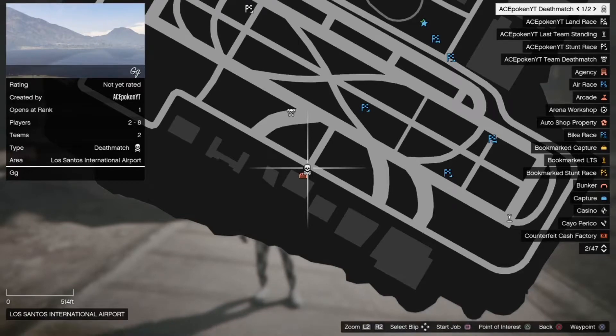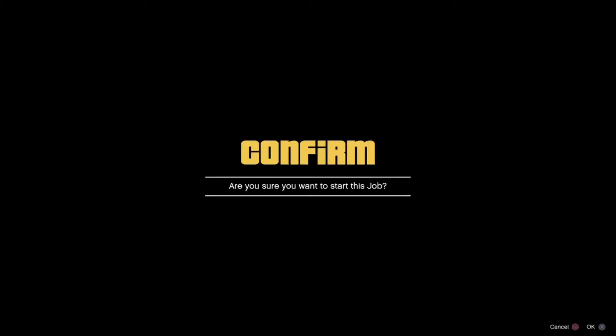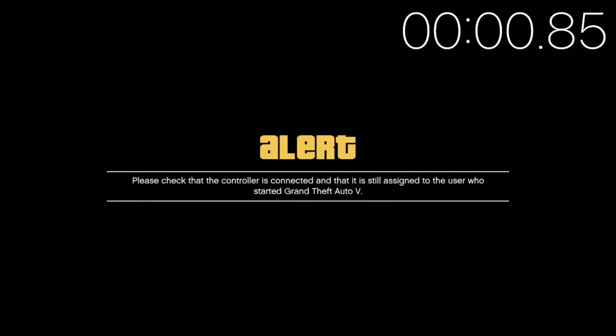Now go ahead and start the job. Once you've started the job, hold down the PS button, turn off your device, and wait 35 seconds.